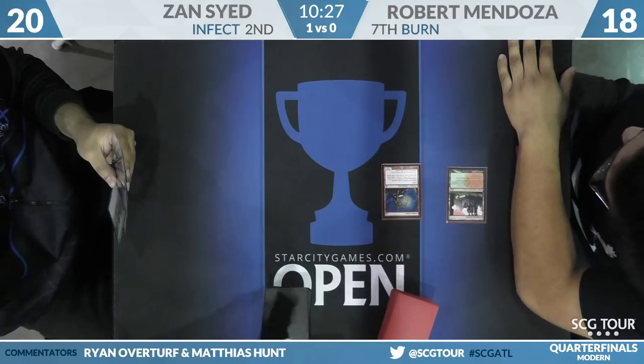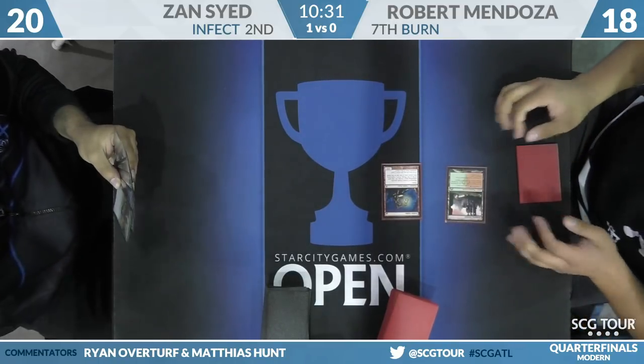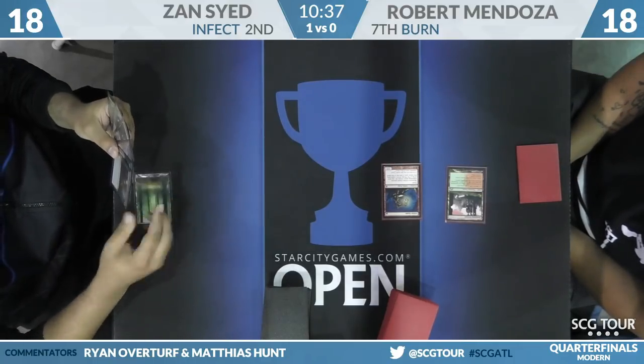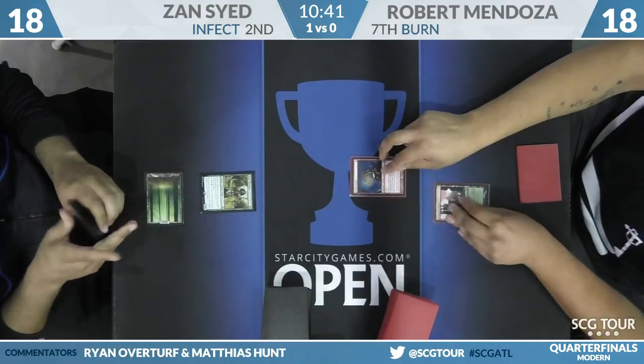Goblin Guide reveals a Blossoming Defense — Zan drops to 18. It's a good card to know about. I just always assume my Infect opponent has one of those. You won't be wrong too often. Noble Hierarch from Zan Sayed.